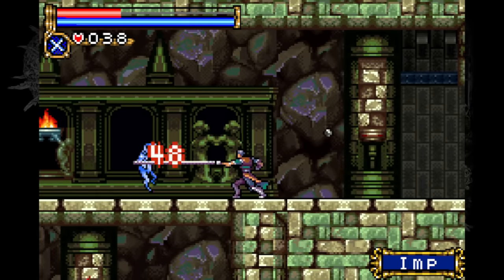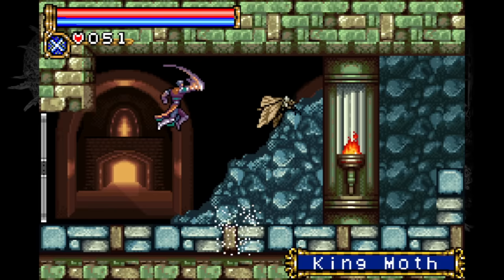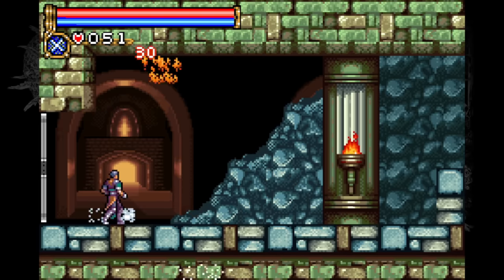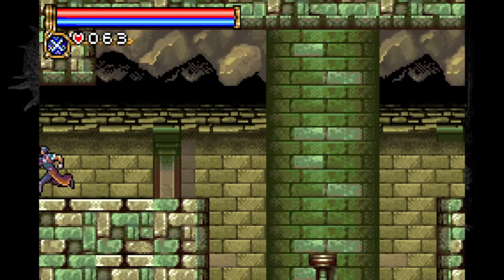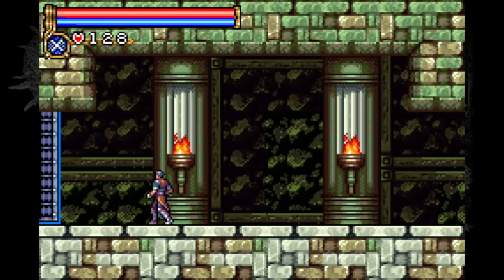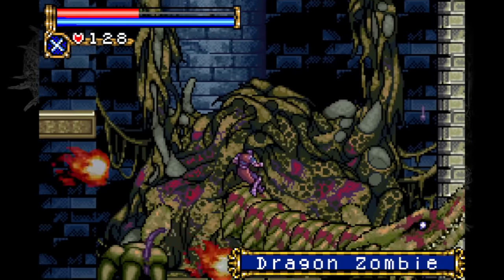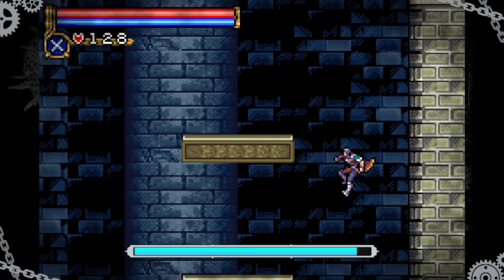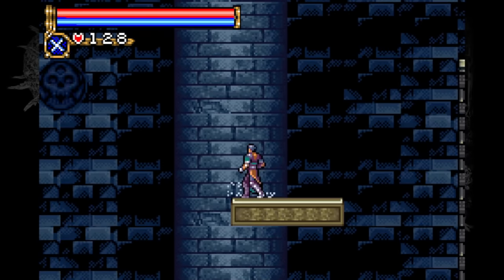We don't get anything for beating Adromalec, but we do find a button that destroys those Iron Maidens blocking the hallways. On the way out we run into Hugh, who says the only reason we beat that boss was because of the power of the Vampire Killer whip — even though I barely used the whip in that fight. I make my way to the Underground Gallery, and surprisingly, the enemies here are actually easier to deal with than before, possibly due to the strength boost I got before the last boss.